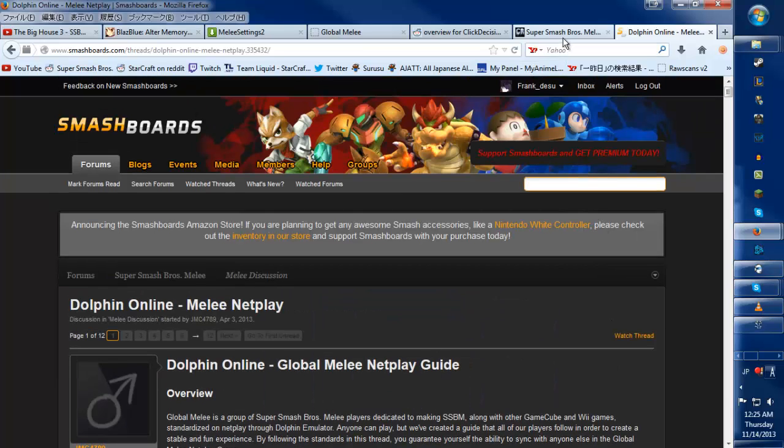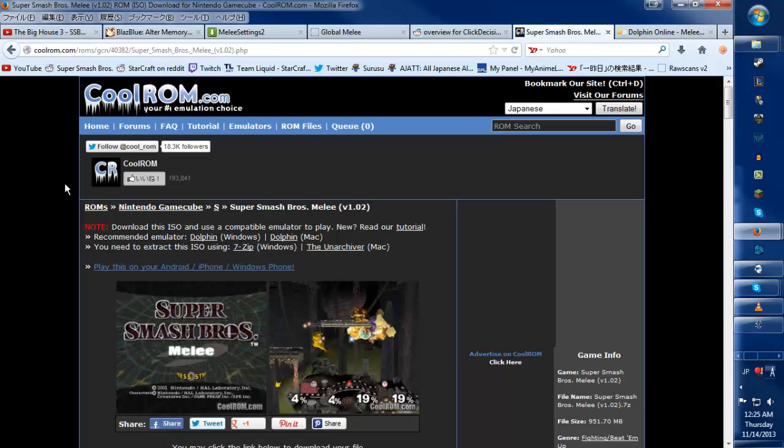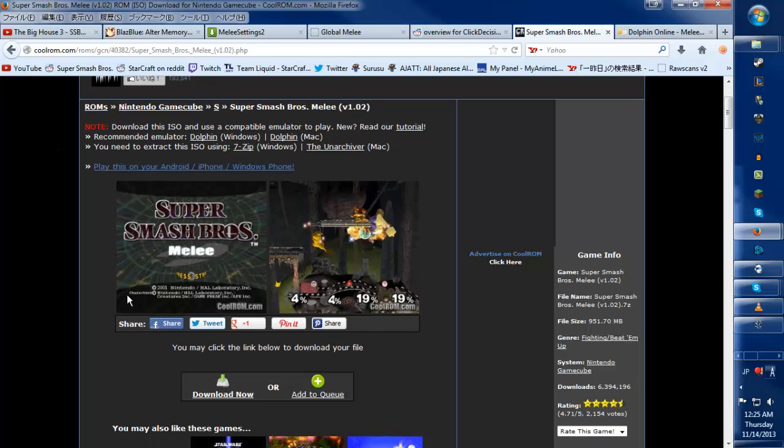So first off — by the way, I have links in the description. You're going to get the game at CoolRom.com. It's very important that you get the right version of Melee, and that version is 1.02, also called Revision 2. This is a long download, by the way — over a gig. Also, you need a good internet connection if you want to play this, because this is pretty intense.